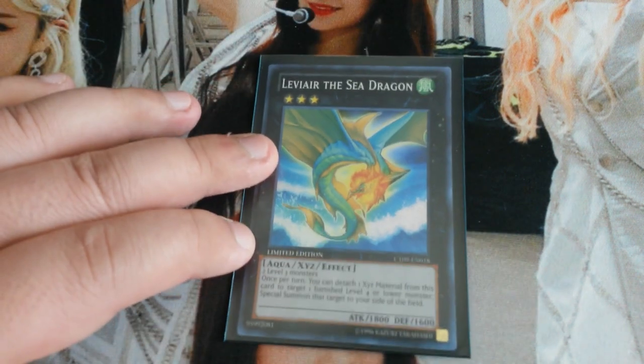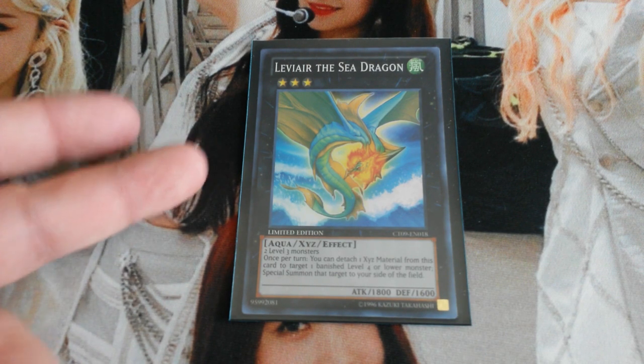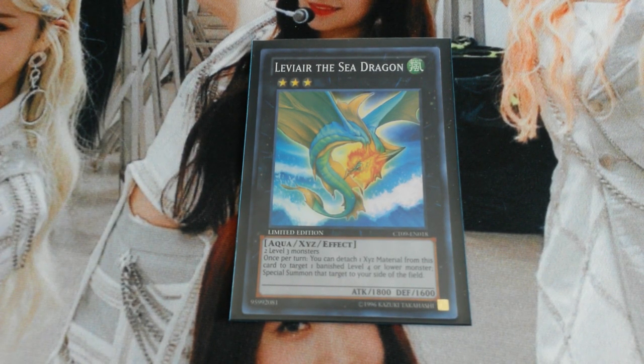Then I play one Leviair the Sea Dragon. This is an old tech card that old-school Madolche players actually used. I still like it at one — it's basically a filler in a sense, since I don't have other cards I'd want to run. I'm an old-school Madolche player so I still like Leviair. Once per turn, you can detach one XYZ material from this card to target one banished level-4 or lower monster and special summon it to your side of the field.